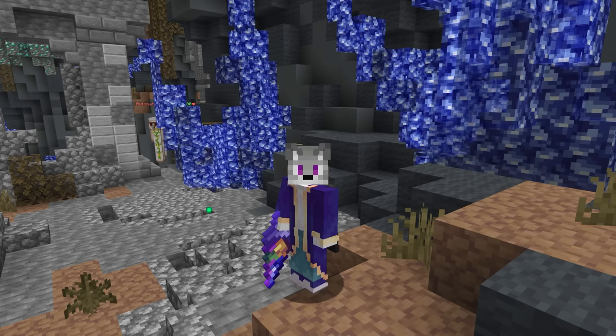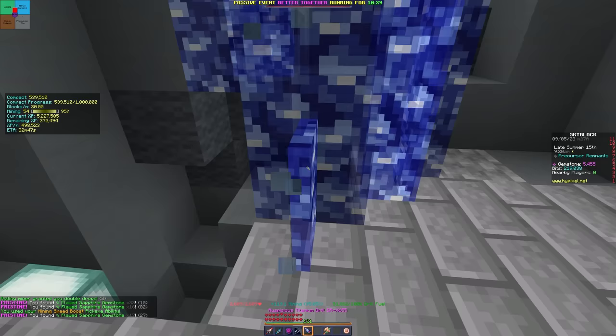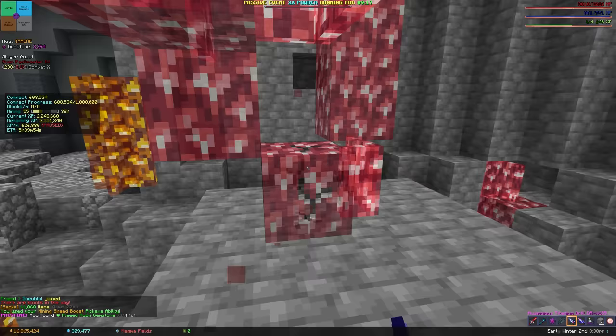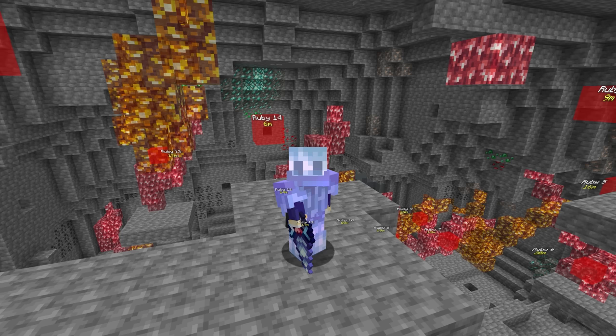The final method is the cheesiest but arguably the most effective. In the Precursor Ruins, rare random structures can spawn that contain huge gemstones which don't have the full armadillo protection, giving you all the benefits of structure mining without the drawbacks. You can further optimize by following routes — areas with a bunch of really good gemstones all in a small area — or finding gemstones close to the magma fields so they can be mined with the ball pet.